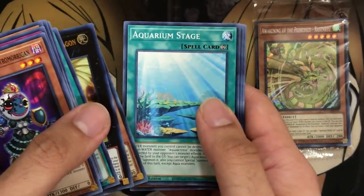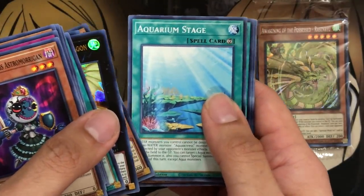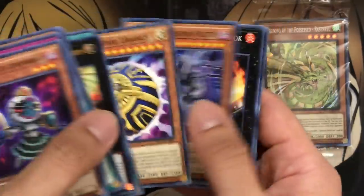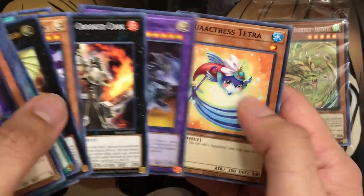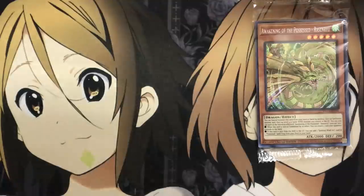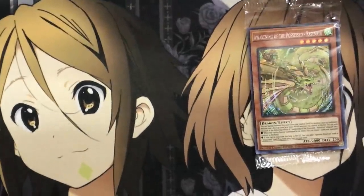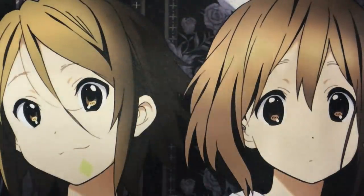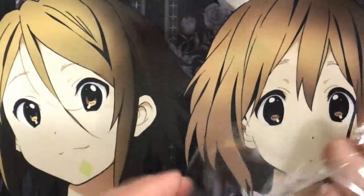The Aqua Actress support is also reprinted in the set, and you see plenty of the Planet series and a couple of Numbers. There's Aqua Actress Tetra. I want to keep the foils as organized as I can. Very nice foil — Secret Rare as well. But let's go ahead and open up our next set.